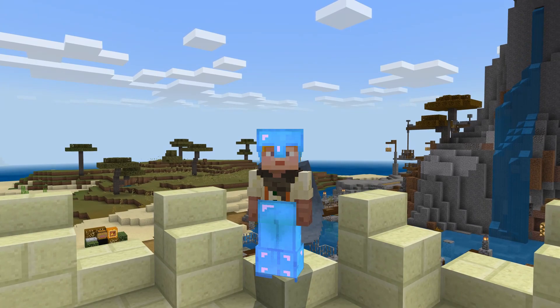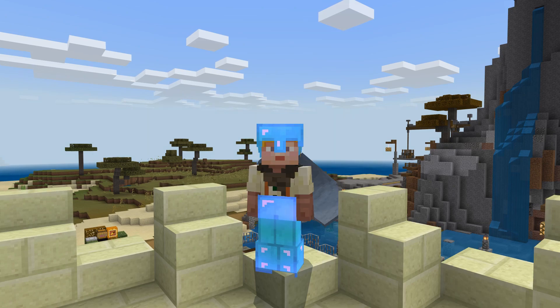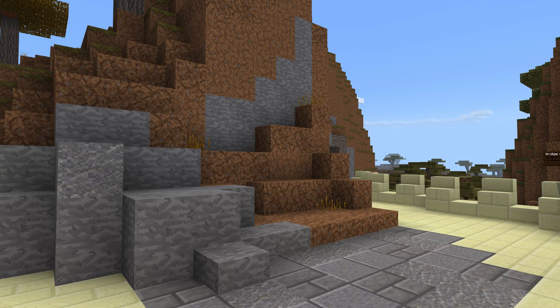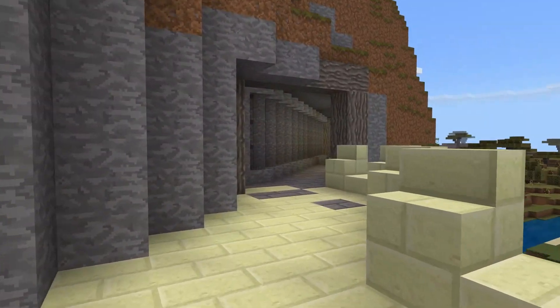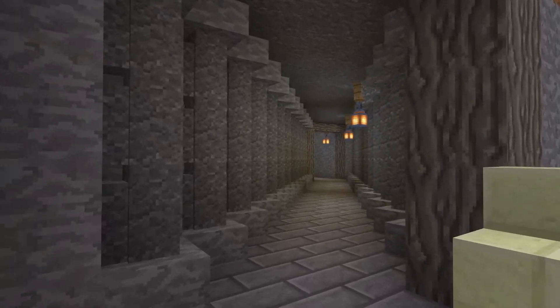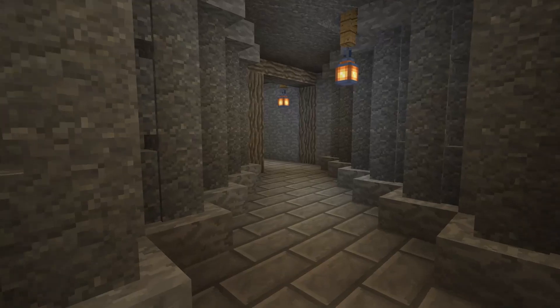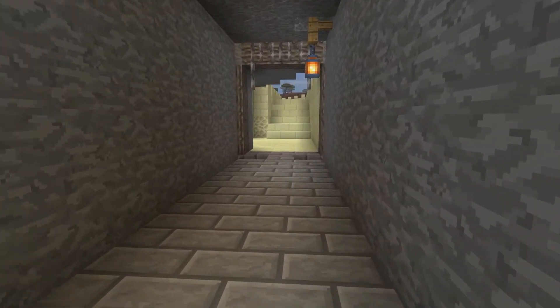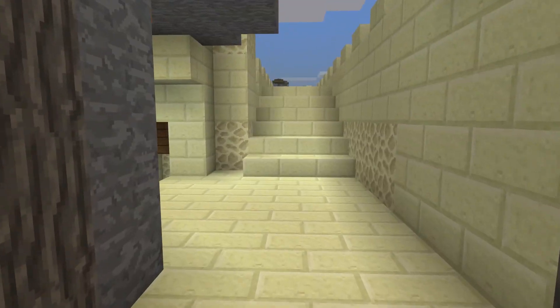The first thing I will show you starting off here is I finished up the walls on this passage from the front of the castle back here to where my stables were going to be. I've got a little bit of an iron gate here in place.